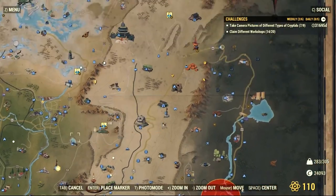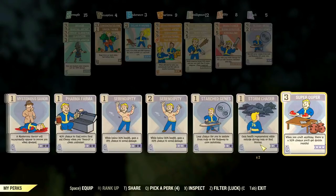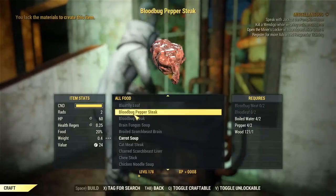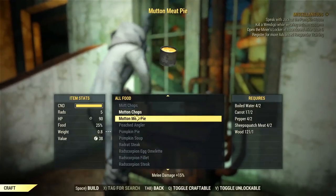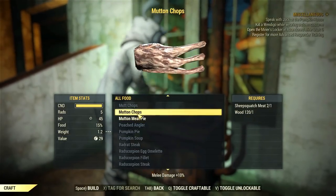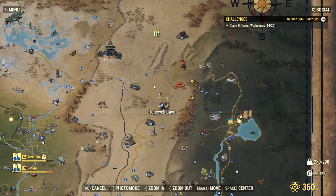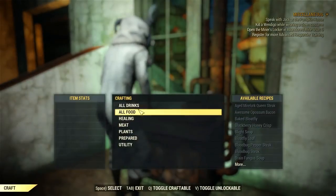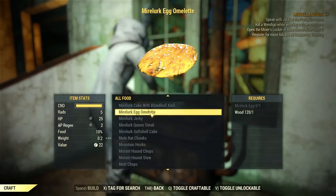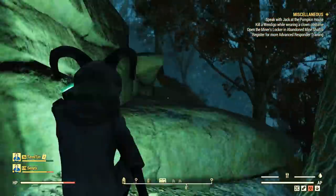It's finally time for the great reveal — we can now cook at the station. Make sure to equip your Super Duper perk. You don't have to if you don't have it, but if you do, just make sure it's on because you get a chance to get free extra items every time you craft. Now you can craft your mutton chops and your mutton meat pie. I craft one of each first, then I use the rest of the meat for the chops so the meat doesn't spoil.